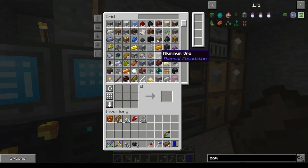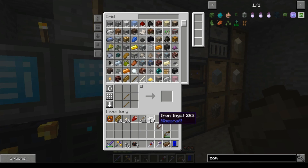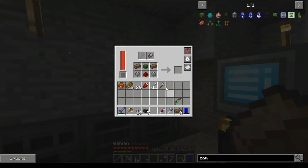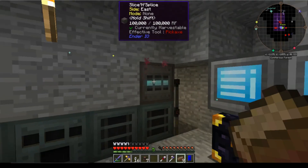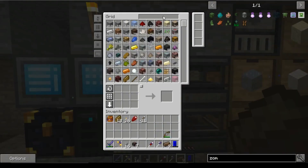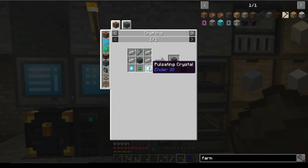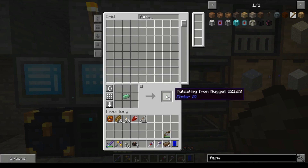Then we're going to need another set of shears, some fibrous boys and some sticks. Perfect — and that should fire up. Love it. So we also needed the Farming Station — we need 18 of those pulsating crystals to be exact. One, two. Then we're going to need a Diamond Hoe. Don't tell me I only have two Diamonds — Diamond Hoe.